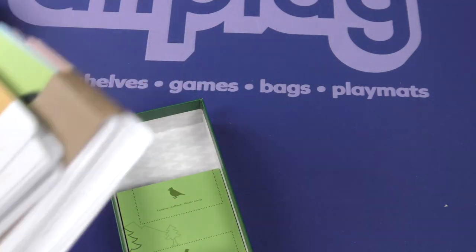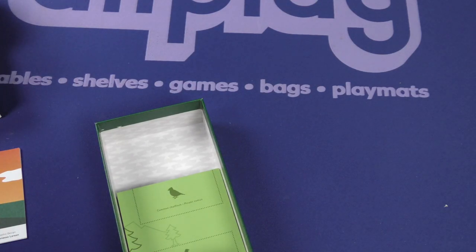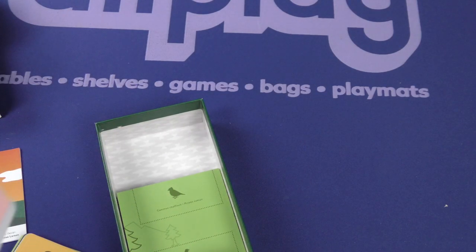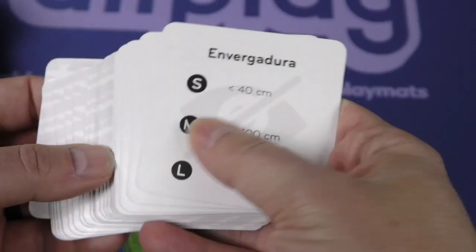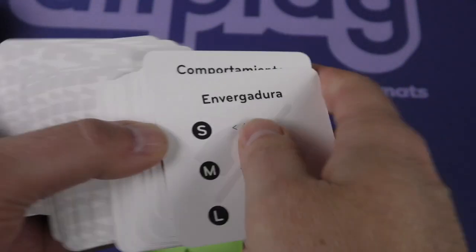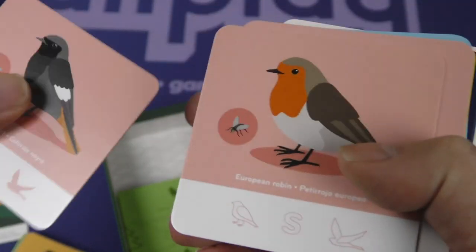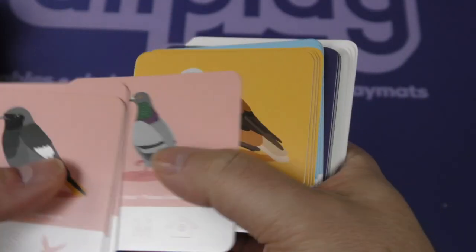You can already see there's no shrink wrap — that's, I'm sure, one part of the eco-friendly approach. Let's take a look at these cards. They are square cards. These are very thick cards; they almost feel like tiles, but they're not.